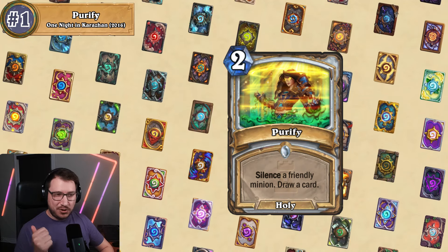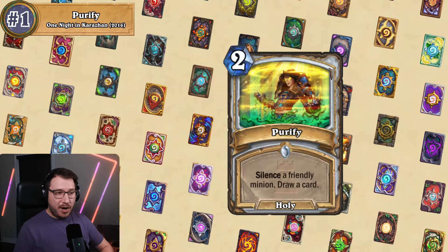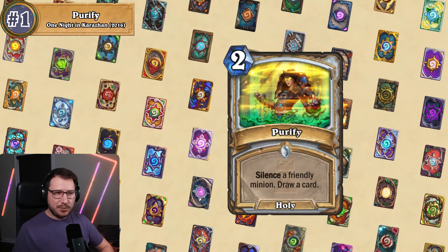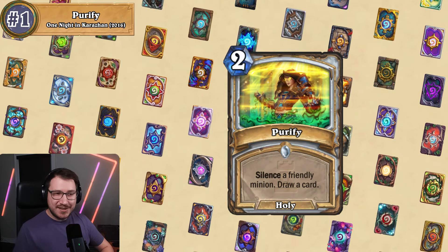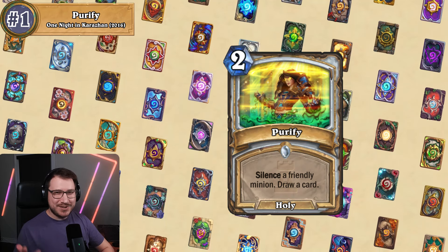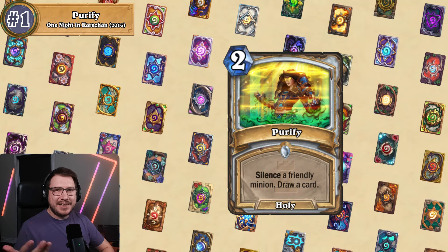To this day, if you search Purify on Reddit or YouTube you get countless results of people complaining about how bad this card is. Blizzard publicly acknowledged the complaints with a post about their design decisions, which was surprising. The outcry eventually led to a meme in the Hearthstone community where Ben Brode alluded to a Unicorn Priest deck that had yet to be discovered — and Unicorn Priest jokes still exist nearly ten years later. That legacy is why this card has to be the number one worst card.